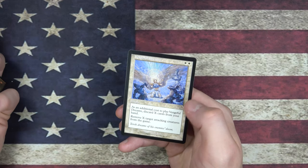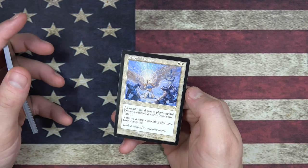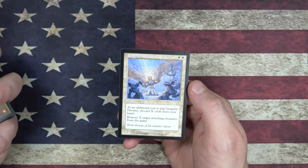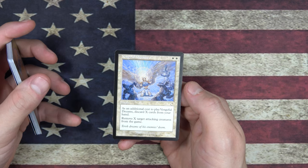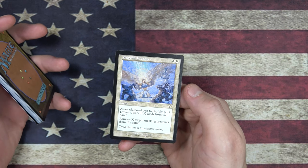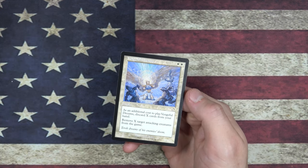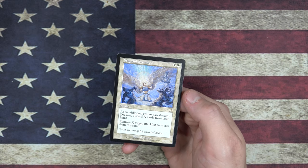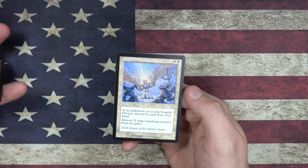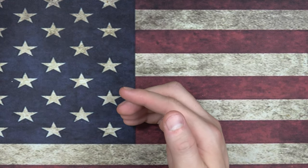But we did get a rare, which is Vengeful Dreams — that's some Mark Tedin art. As an additional cost to cast Vengeful Dreams, discard X cards from your hand. There was a cycle of these. Remove X target attacking creatures from the game. That's pretty good, actually — I kind of like that. If you were playing something where you can recur cards, or you were about to get washed out, I could see this being a good card. Not a bad card for my last Torment opening.